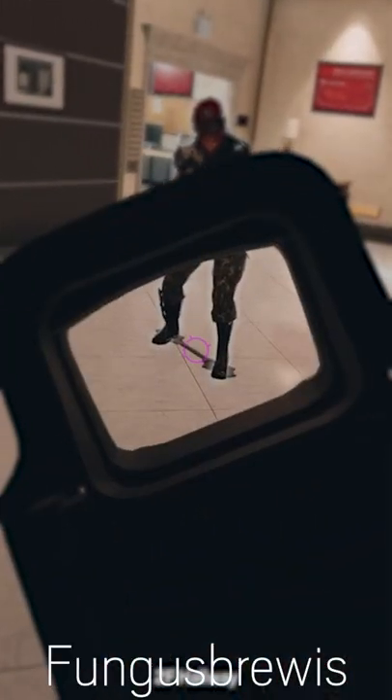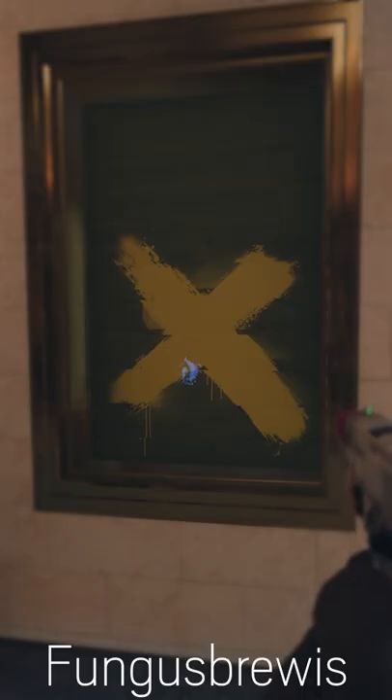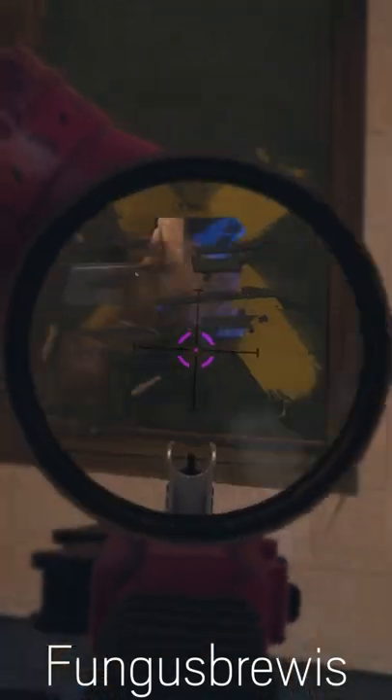Her gadget is best used with thought, as it can easily be destroyed by shooting the projector at the bottom. It can also be destroyed by explosives and lasers. Some people will place them against windows for spawn peeking, however this is only useful for the start of the round.